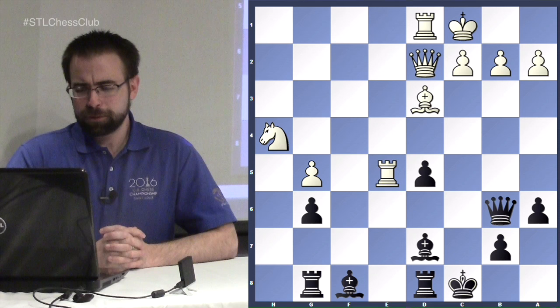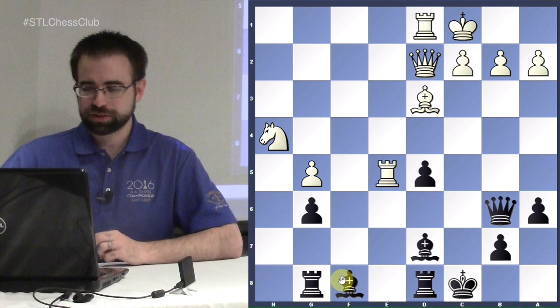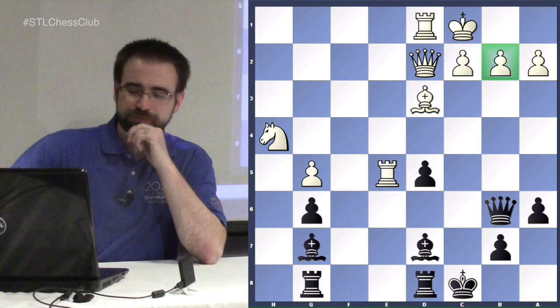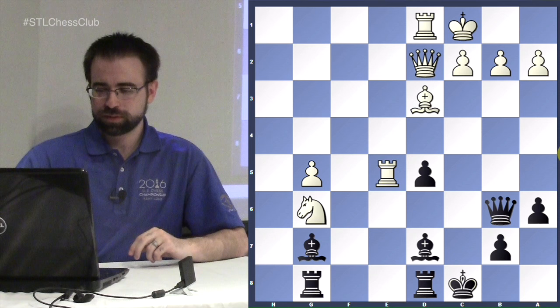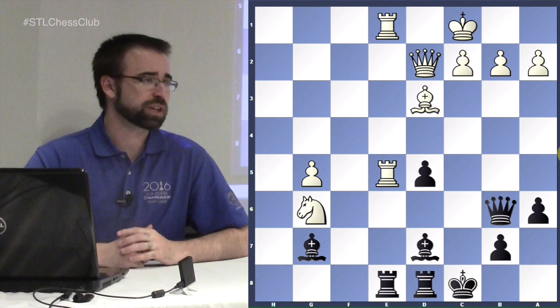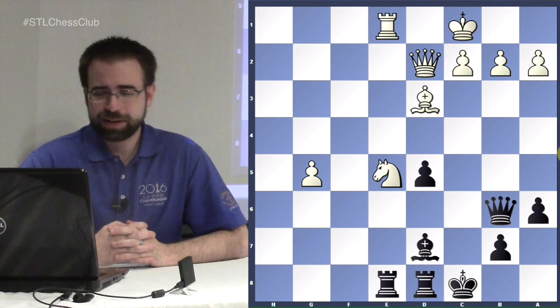Black decides to play the safest move — just castle and give back the material. After taking back, the rook on e5 is not optimal. Black played the really accurate move queen to d4, attacking the knight. White played what seems like the normal move — taking the bishop — but this is actually inaccurate. White should have played c3 to kick the queen away without moving the knight. In the game he took on d7.